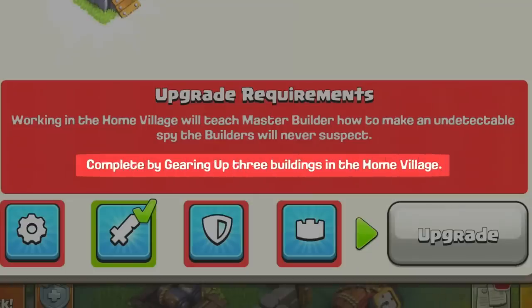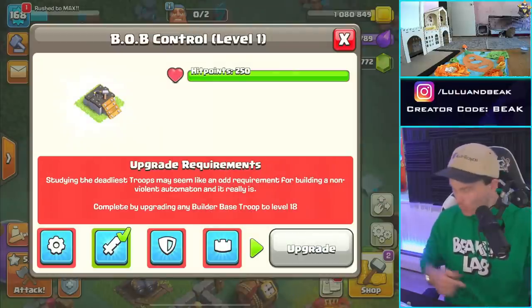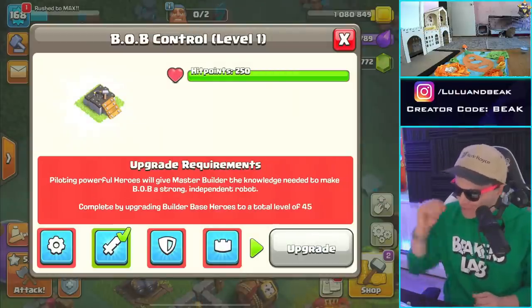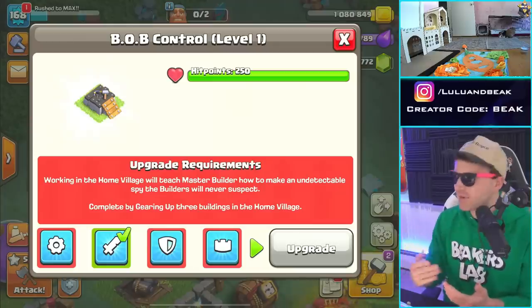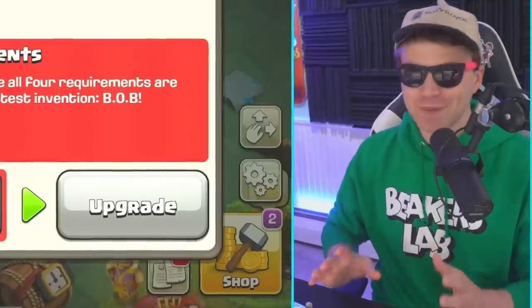I think that one's about to be done. Upgrade any builder base level 18 — that was one of the easiest ones. Upgrade any builder base defensive level 9. And then the final one is upgrade the heroes to a combined level of 45. Every time you get one of these, you get to upgrade the Bob control platform one more level, and we're about to be able to do that.